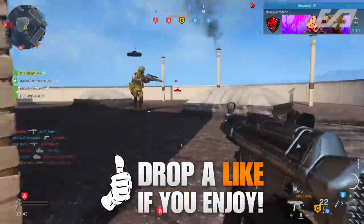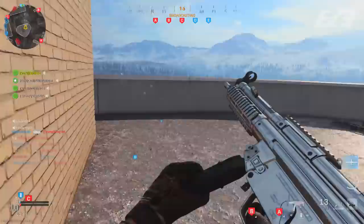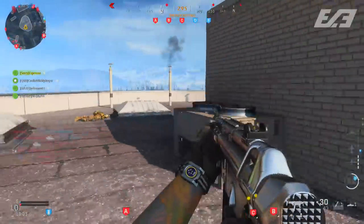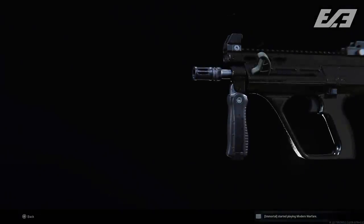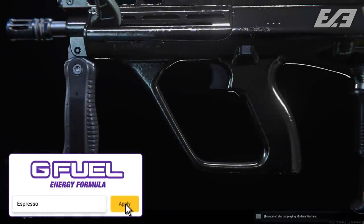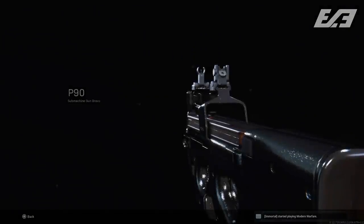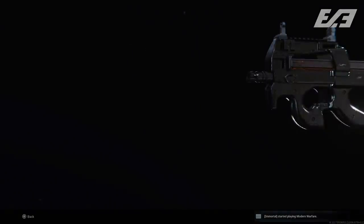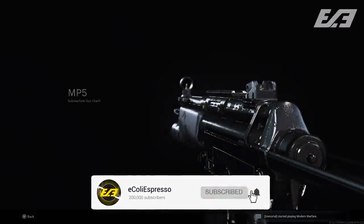I'm about halfway through the grind to Damascus camo — the dark matter equivalent in Modern Warfare — and today I want to share some tips. Specifically, I'll focus on platinum camo, the second step after gold, which requires mastering an entire weapon class. These tips are for anyone who wants completion, mastery, or is on the road to Damascus. Let me know what you'd add in the comments, and if you're new, hit subscribe.